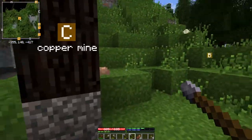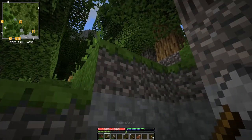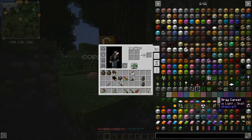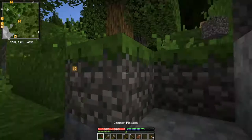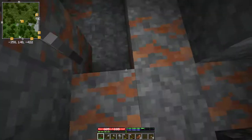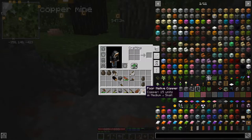And here we are. Let's have a look-see here to see what we've got. I've got a shovel — good. Have a spear in reserve. And it is... oh no, it's the exact opposite of rich. It's a poor native copper. So you can see it's 15 units of copper. That's only like five better than the nuggets we find lying on the ground.